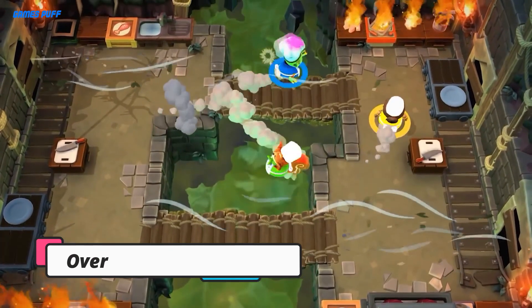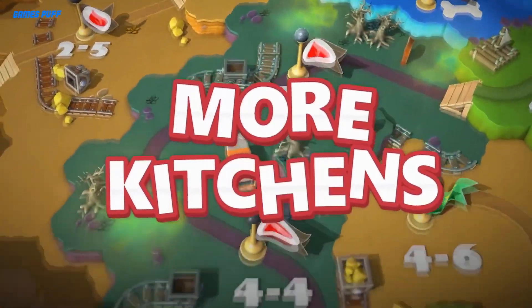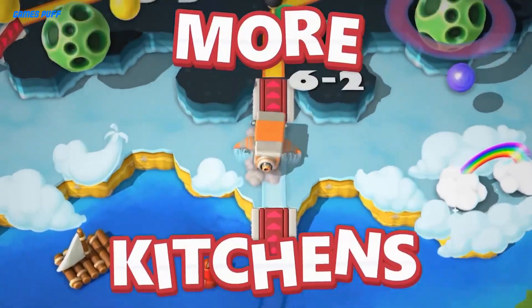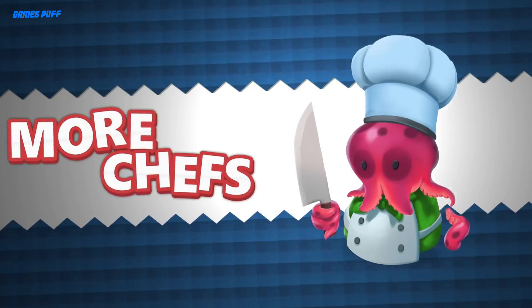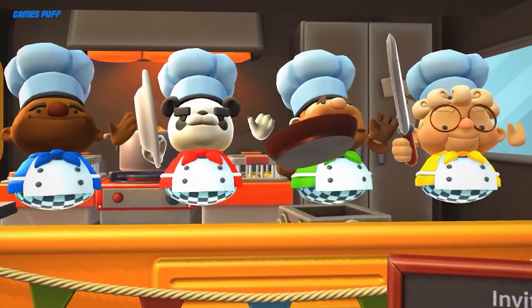Next up we have Overcooked 2. Overcooked 2 is comprised of three primary ingredients: cooking, chaos, and co-op. Taking the roles of heroic chefs in the faraway fantasy setting of the Onion Kingdom, up to four players will chop, bake, and sauté their way through a myriad of creatively ludicrous kitchen settings in a desperate bid to ward off the antagonistic Unbread.